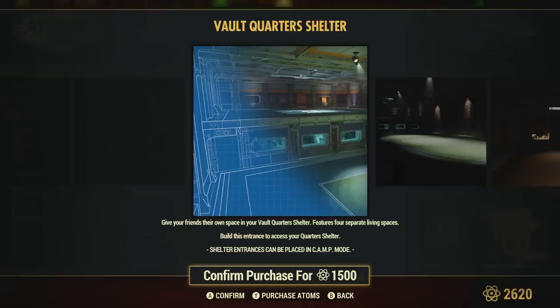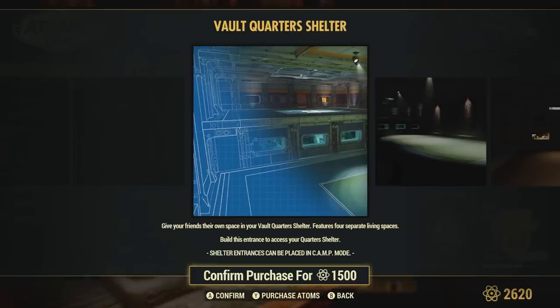As you can see from the description for it, it's pretty straightforward. It says: give your friends their own space in your Vault Quarters Shelter, features 4 separate living spaces. And then it states to build this entrance to access your Quarters Shelter — shelter entrances can be placed in camp mode. Let's just go ahead and purchase this and see what it's all about in game.